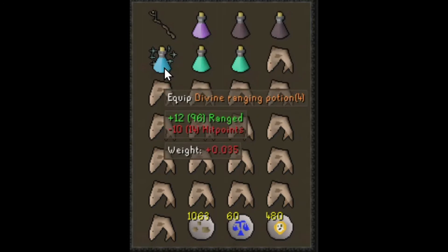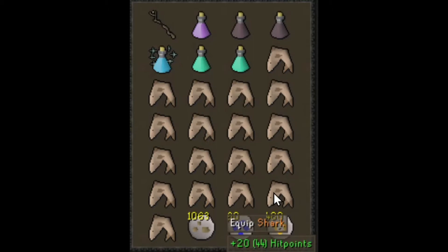A Divine Ranging Potion and two prayer potions. The rest of your inventory can be filled with high healing food, such as Shark.